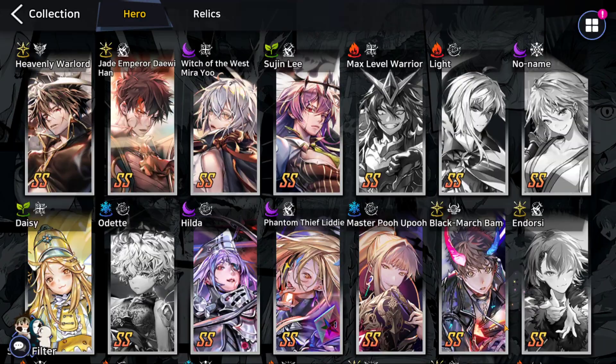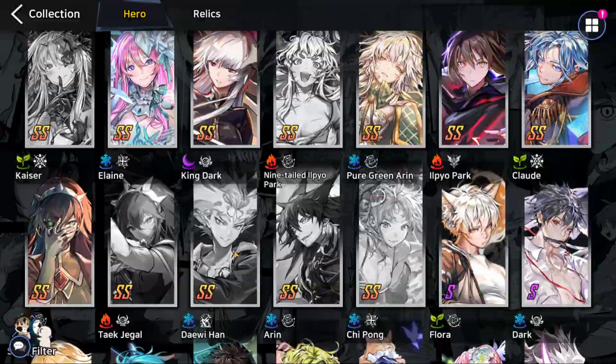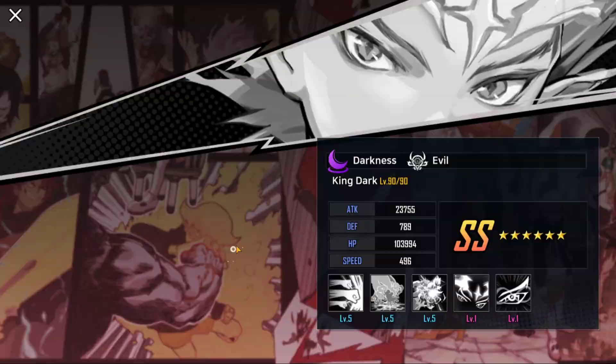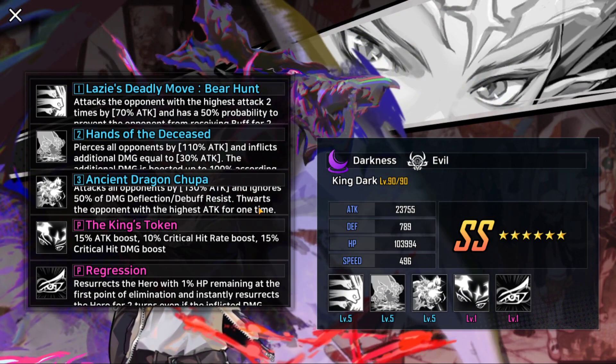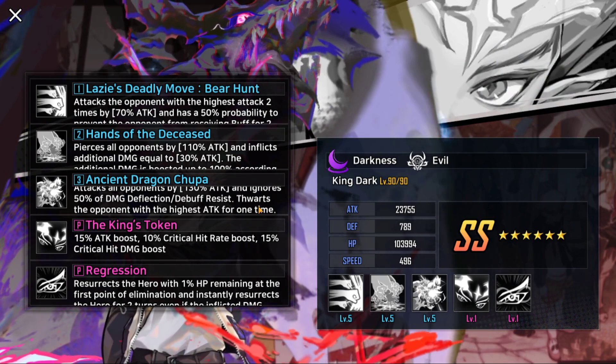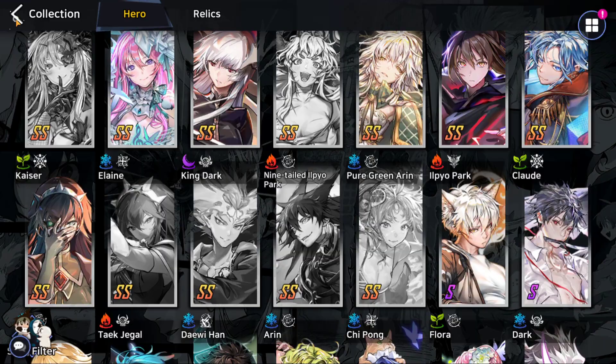Honorable mention goes to King Dark. He's pretty solid - he has an ability to taunt opponents, essentially a stun that disables the enemy from moving or acting for one turn. You'll see King Dark quite often in PvP and he's definitely usable in PvE, Advent Boss, and other scenarios.